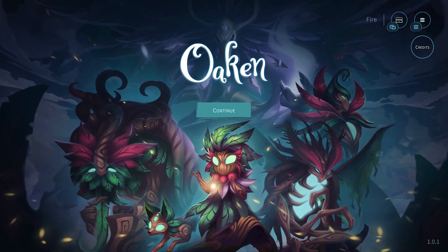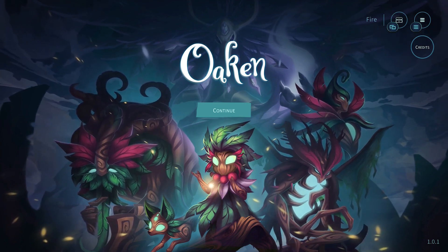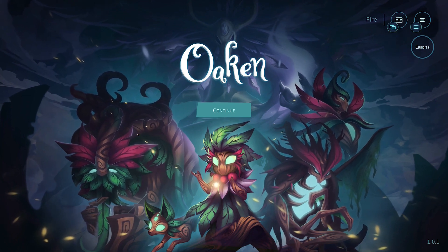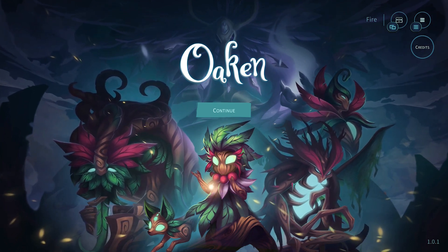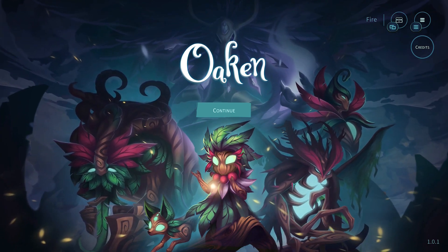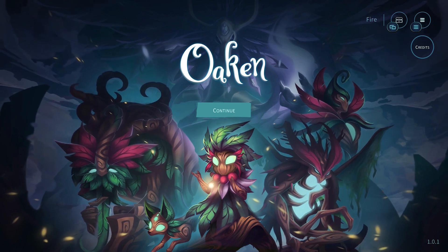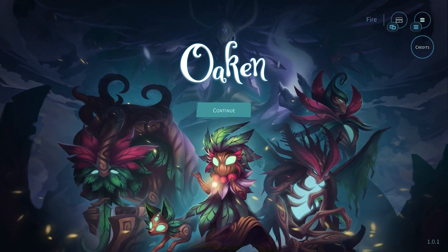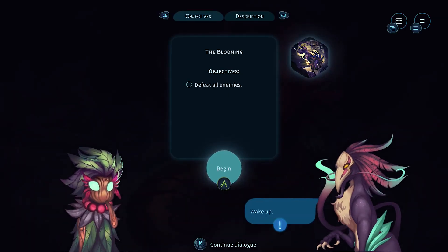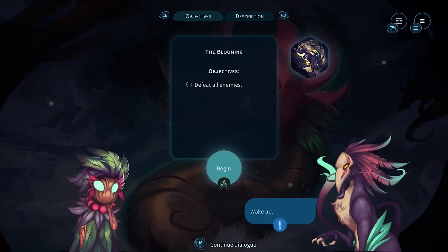Hey guys, Fire here bringing you another first impressions video. This time we're checking out Oaken. This game is currently available in the Xbox store starting at $20, and at time of recording it's also on sale so you could save a couple dollars. Let's dive in and see what we think of the game.